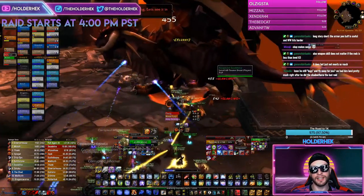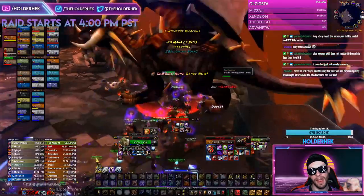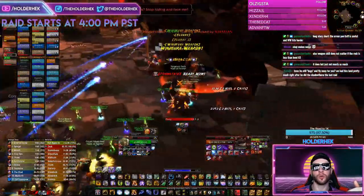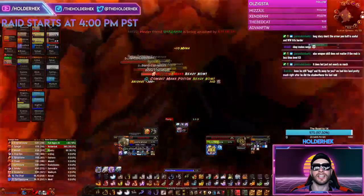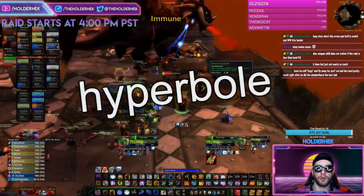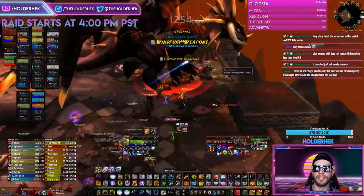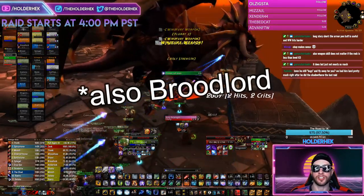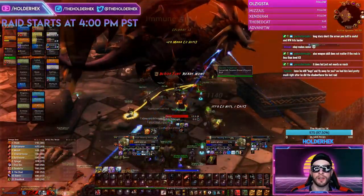Other than your usual single target DPS rotation — noting that Nefarian, Onyxia, and all drakes are immune to fire — the big moment is the phase three zombie draconid switch. Use Sapper Charges, Dynamite, Stratholme Holy Water, and Fire Nova Totem to do as much damage as possible on all those undead draconids. The last time I did it, about 30% of my total fight damage came just from sapping the draconids. When you hit them all, have a shield equipped because they will all target and try to kill you.